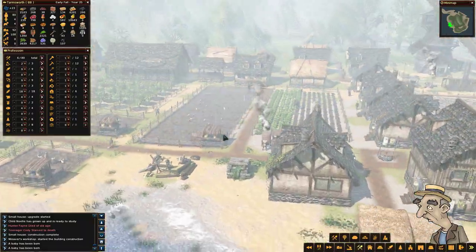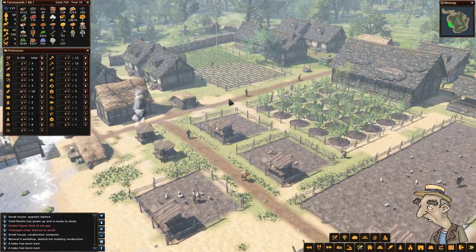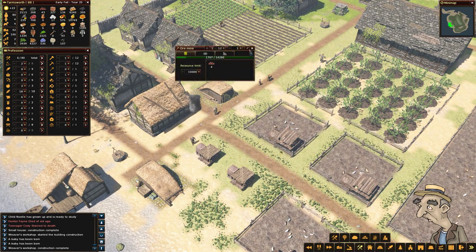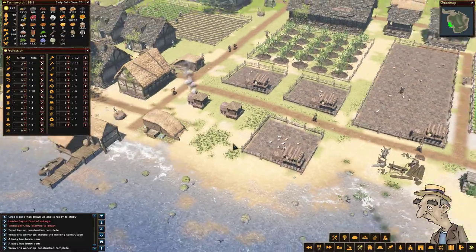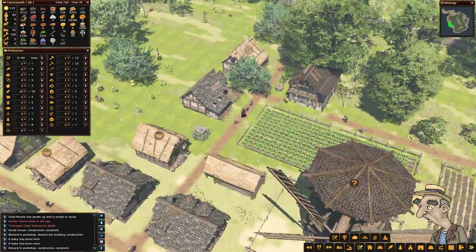How are we doing with food? Nearly 11,000 - very nice indeed, loving it. The miner's not doing too well at the moment, but to be fair this one guy produced quite a lot of stones, so I'm pretty impressed with him.